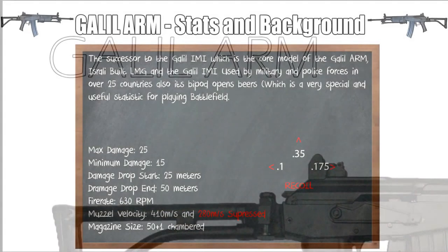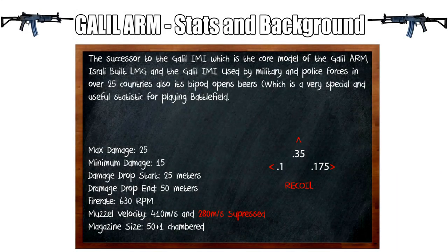You might remember the Galil ACE in Battlefield 4. It is of course the successor to the Galil IMI, which is the core model of the Galil ARM — an Israeli-built weapon that borrowed heavily from the AK-47. The Galil series of weapons is in use with military and police forces in over 25 countries.